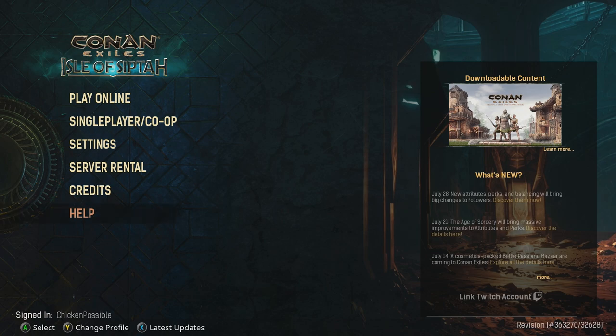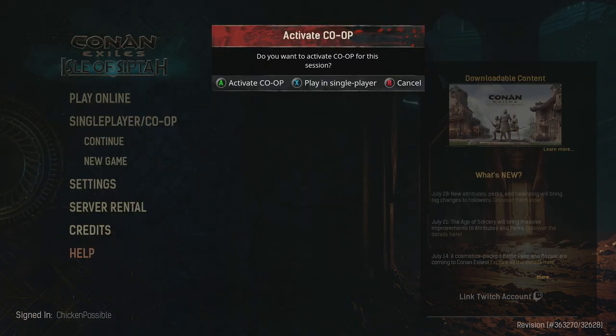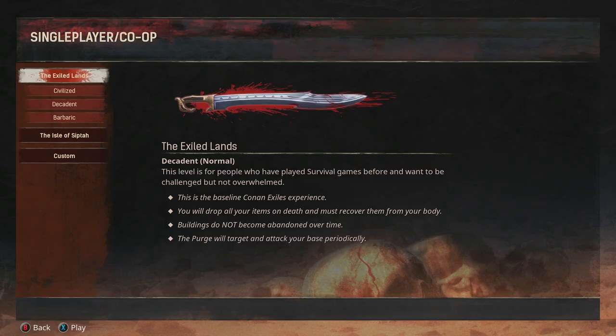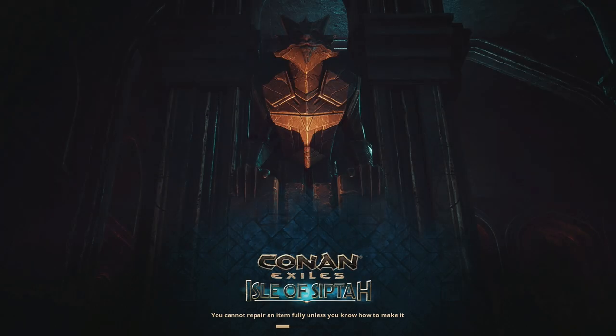From the main menu here, we're going to go to single player slash co-op, and we're going to select a new game. You can just press A on that, and you can press X to play in single player, and we will choose the Exiled Lands, which is the default selection on this screen. Then you can press A here if you have a save slot so that it overwrites.